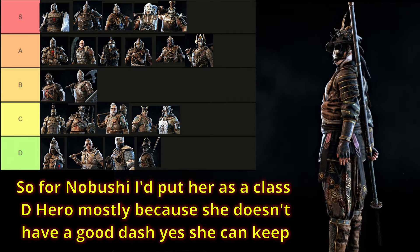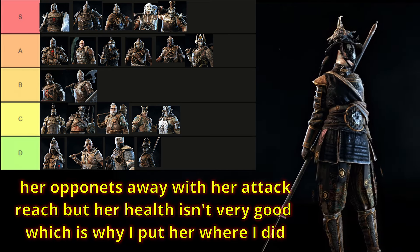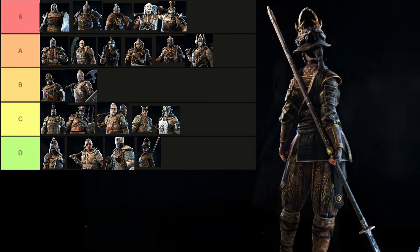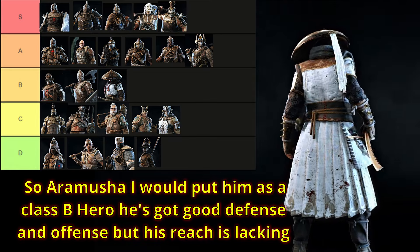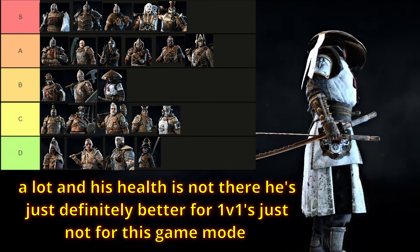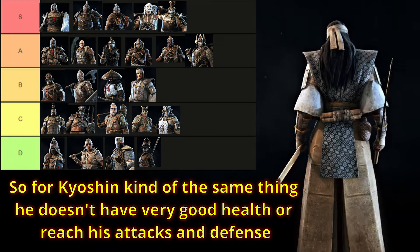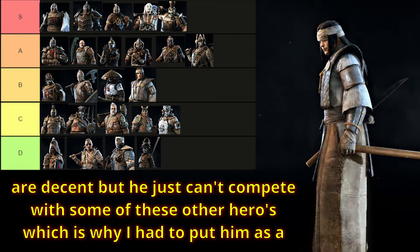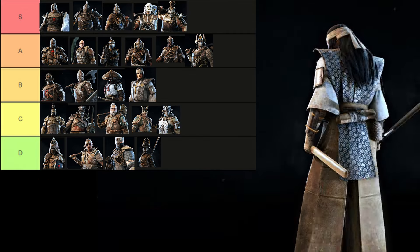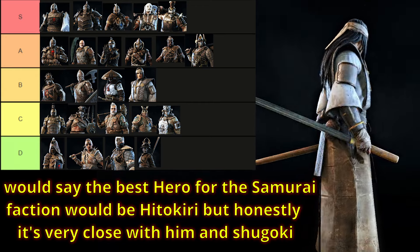For Nobushi, I would put her as a class D hero, mostly because she doesn't have a good dash. Yes, she can keep opponents away with her attack reach, but her health isn't very good. For Aramusha, I would put him as a class B hero — he's got good defense and offense, but his reach is lacking a lot and his health is not there; he's better for 1v1s. For Kyoshin, kind of the same thing — he doesn't have very good health or reach, his attacks and defense are decent, but he just can't compete, which is why I had to put him as a class B hero. The best hero for the samurai faction would be Hitokiri, but honestly it's very close with him and Shugoki.